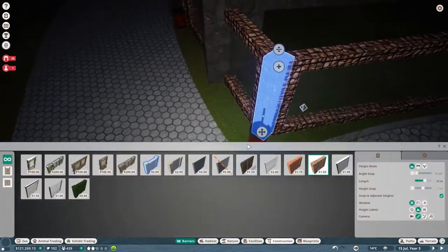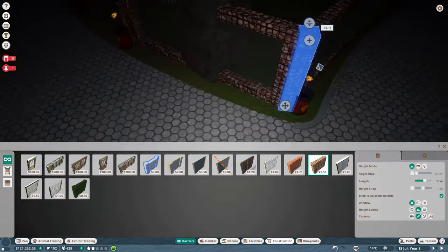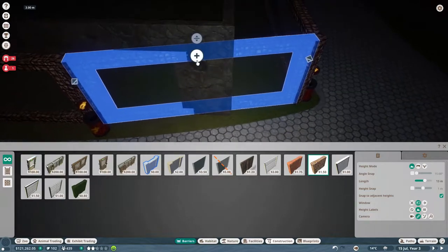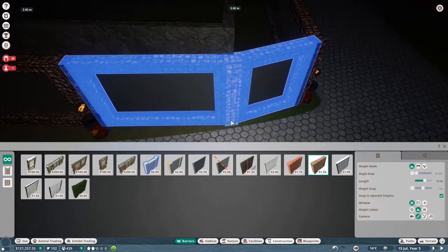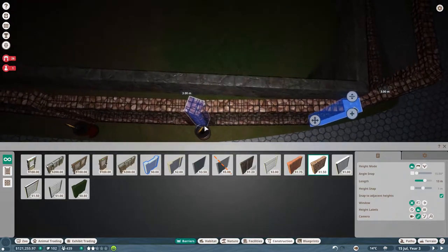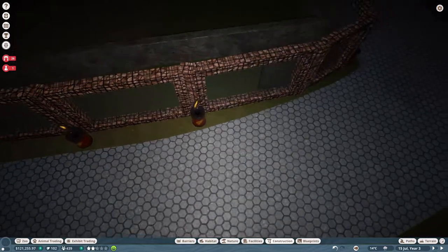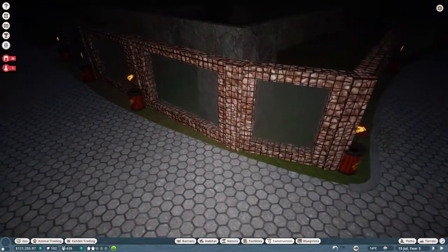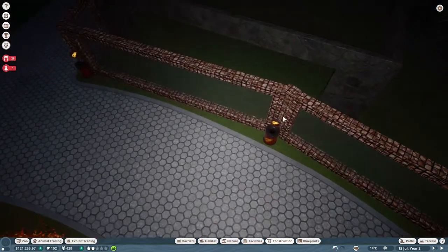I'm gonna make a nice zoo. I'm just trying to think what I will do — off camera I can make all these barriers and stuff which is not too interesting to see. But making houses, decorating stuff, making things look nice — something we're gonna do together.